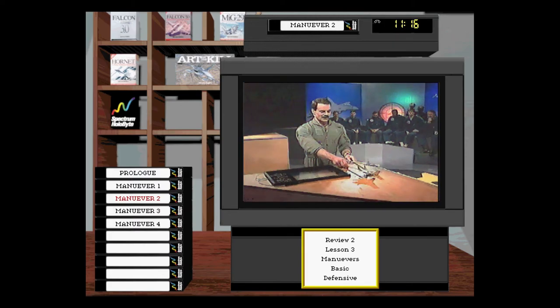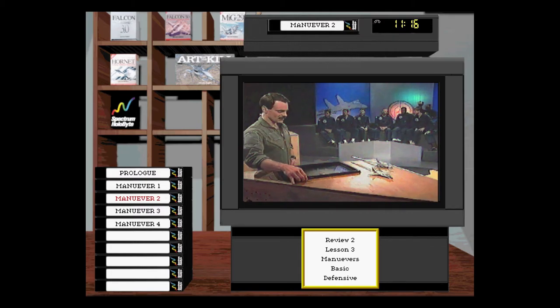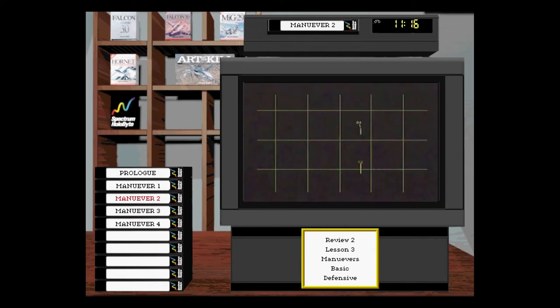Here's a defensive turn at one mile — you'll see the effect of a you-against-your-clone fight. Your clone comes in a Fulcrum, you're in an F-16. You're doing everything right, pulling your lift vector right on him — and it doesn't have a real happy ending, as you can see.